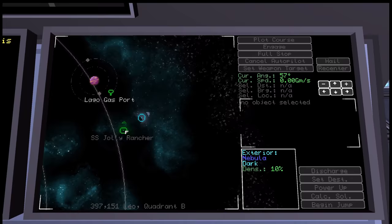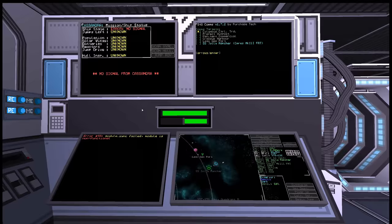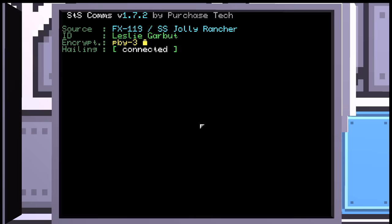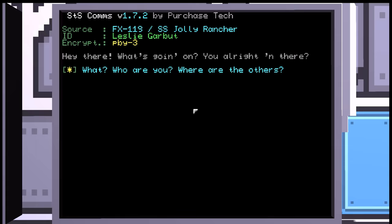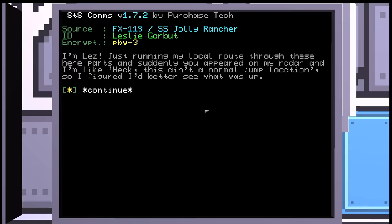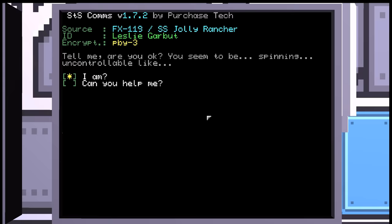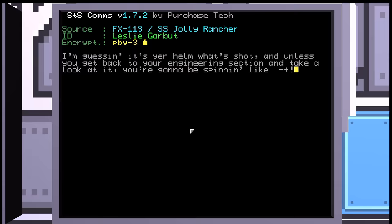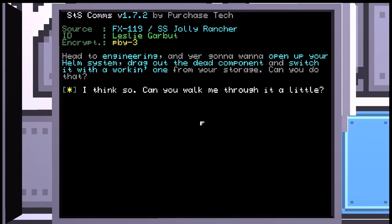Jolly Rancher — there's a Mark III freighter, Lager gas port. Incoming hail: Leslie Garbutt. 'Hey there, what's going on? You all right in there?' 'Who are you? Where are the others?' 'I'm Liz. Just running my local route through these here parts and suddenly you appeared on my radar. This ain't a normal jump location, so I figured I'd better see what's up. Tell me, are you okay? You seem to be spinning uncontrollably.' 'Can you help me?' 'I can help you, yes. You're gonna keep on spinning till we fix it. I'm guessing it's your helm that's shot. Unless you get back to your engineering section and take a look at it, you're gonna be spinning like that forever. Head to engineering and open up your helm system, drag out the dead component and switch it with a working one from storage. Can you do that?' 'I think so. Can you walk me through it?'